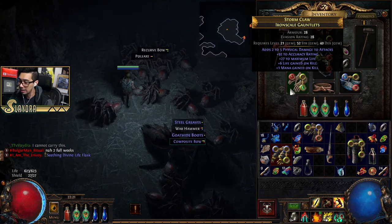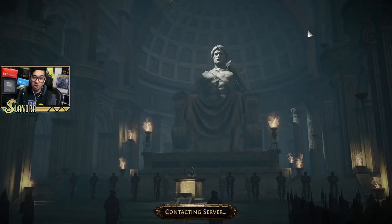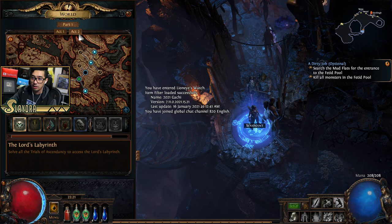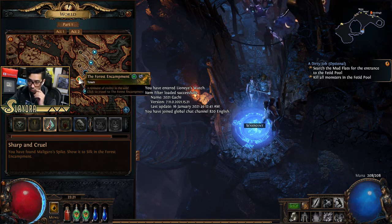Most of you guys will probably never be able to do those things because you have to intentionally do really dumb stuff. Anyway, free town portal warp — we'll warp back in and go do the Intruders in Black quest.